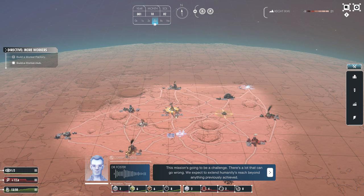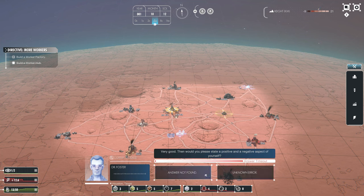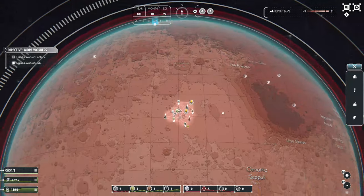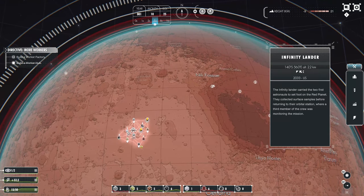ISA has approved the first crewed flight to Mars - you'll need to expand the base to prepare. We're going to get colonists now already - are we ready for colonists? The Infinity Lander mission in the year 2033. We have access to a new building - the Areological Scanner. It's probably going to help us find resources, because there aren't any apparent apart from the colored areas on the zoomed-out map. It looks like large deposits or veins of particular resources scattered all over the map.